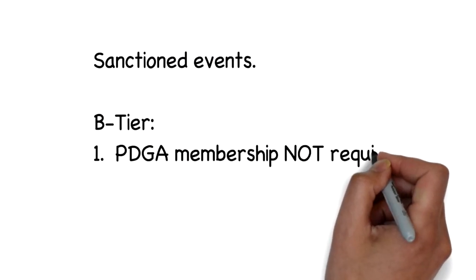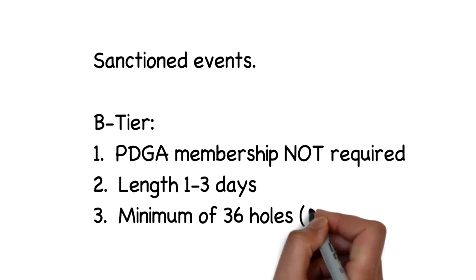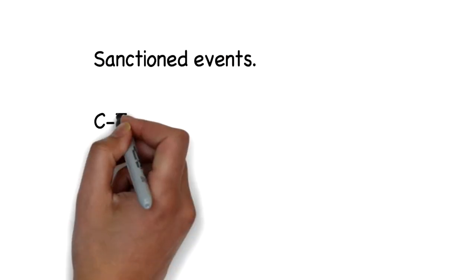B Tier is kind of the middle ground one, and you don't have to have a PDGA membership for this — you can just sign up and register like everybody else. Typically you've got to pay a little bit more if you don't have a membership, but these will last one to three days with a minimum of 36 holes.